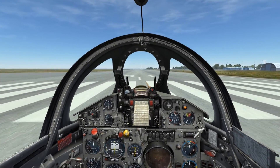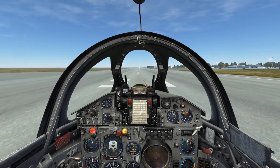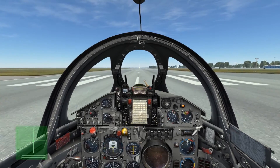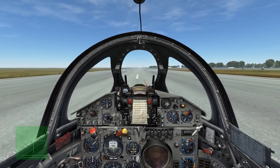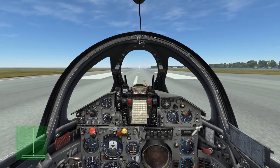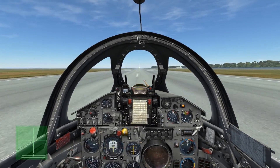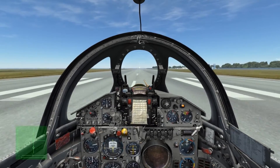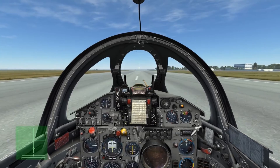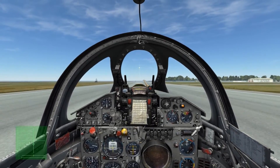As I start rolling, I'll bring up the controls indicator so we can monitor the input that I'm putting into the stick. As speed passes 150 to 200, I'll pull the stick smoothly back about halfway and keep it there until the nose wheel begins to lift off. Then as the nose wheel leaves the ground, I'll ease off the stick to set up the required pitch for takeoff, allowing the wings to lift the plane off the ground before I bring in the gear and slowly retract the flaps as airspeed increases.